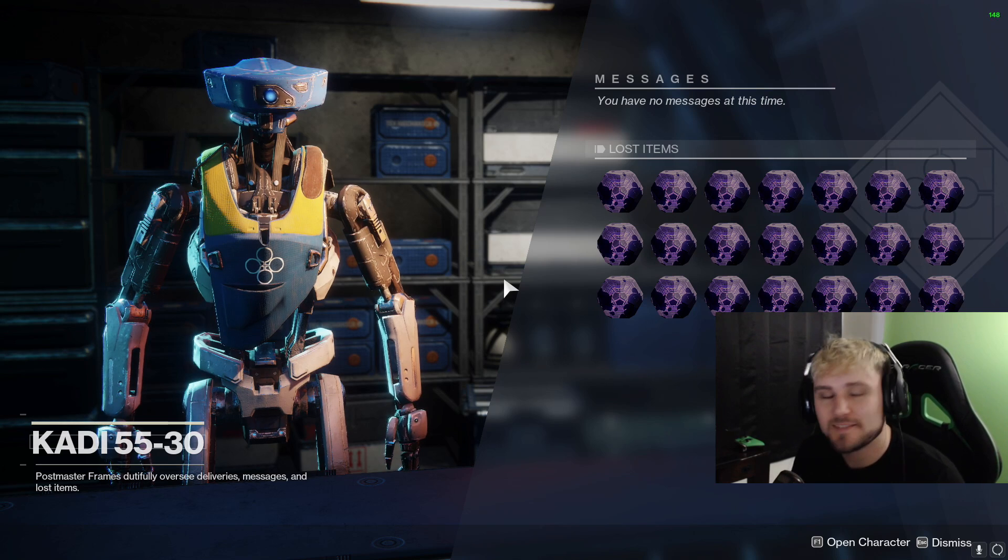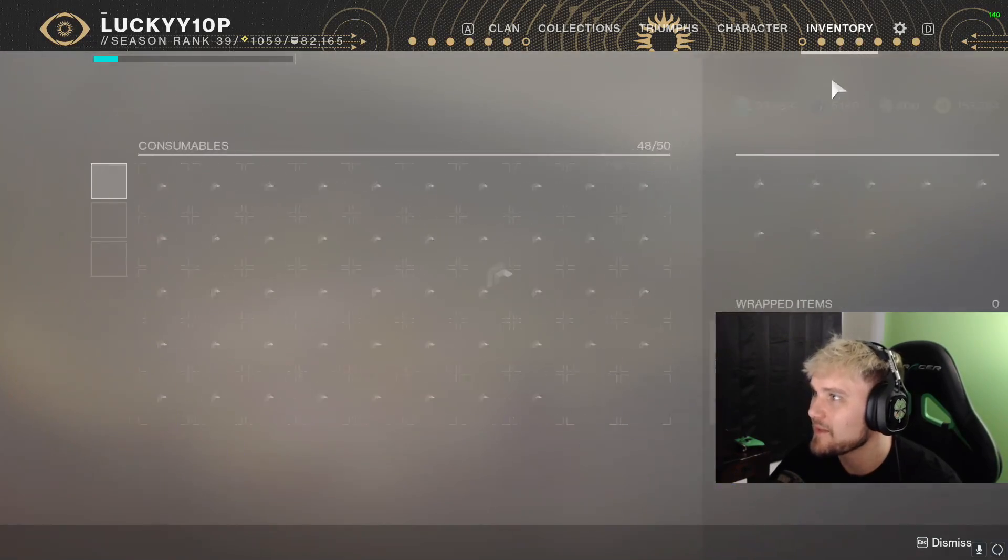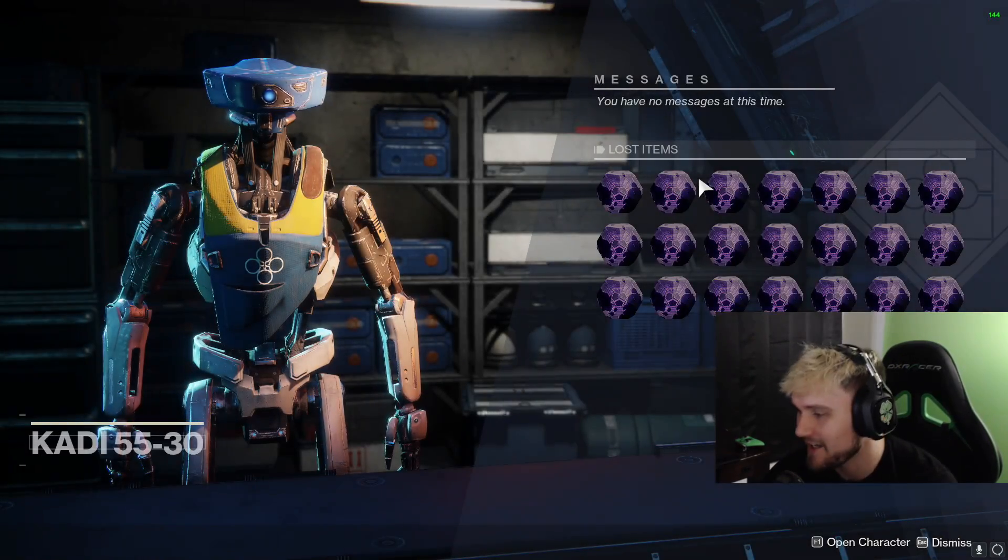Hey YouTube, I'm Lucky and this morning I woke up and the strangest thing happened. There was just tons and tons of Umbral Engrams in my postmaster and in my inventory — it was completely full. It was the weirdest thing. I have absolutely no clue how they got there.